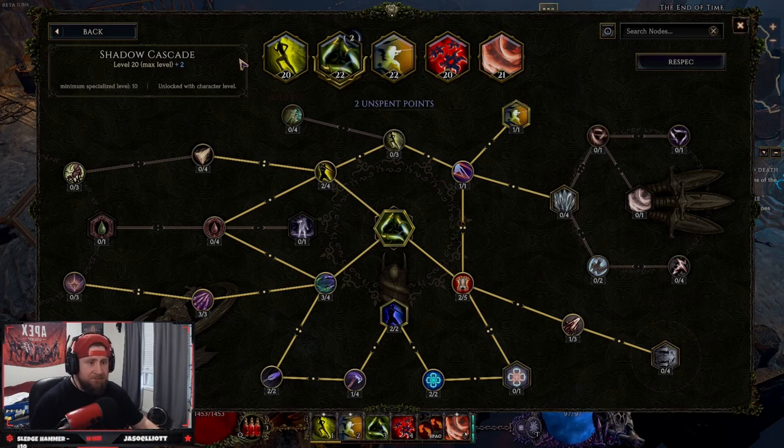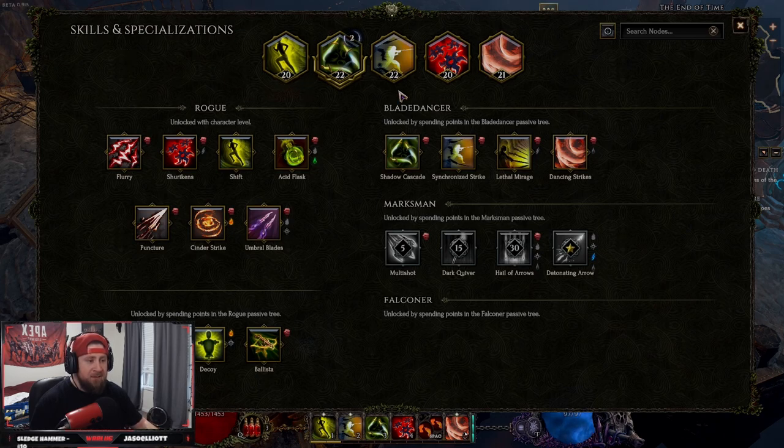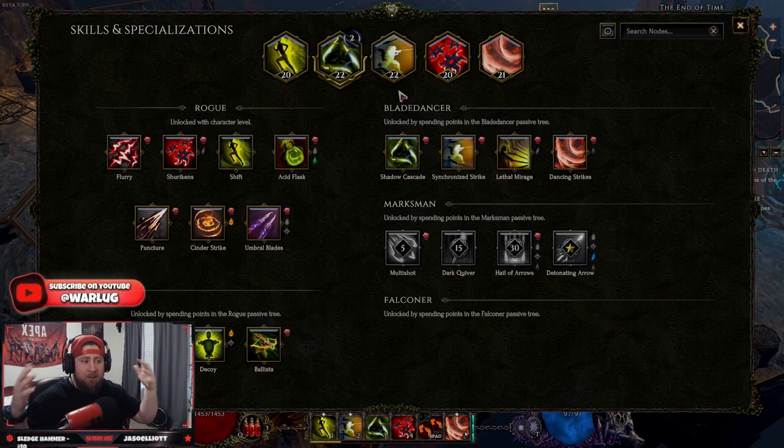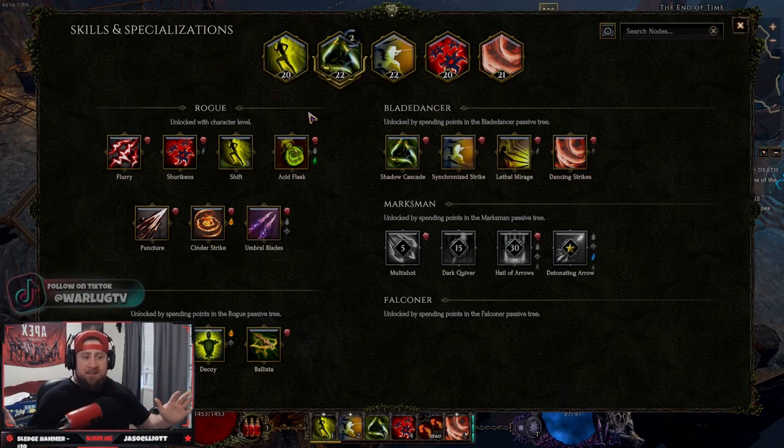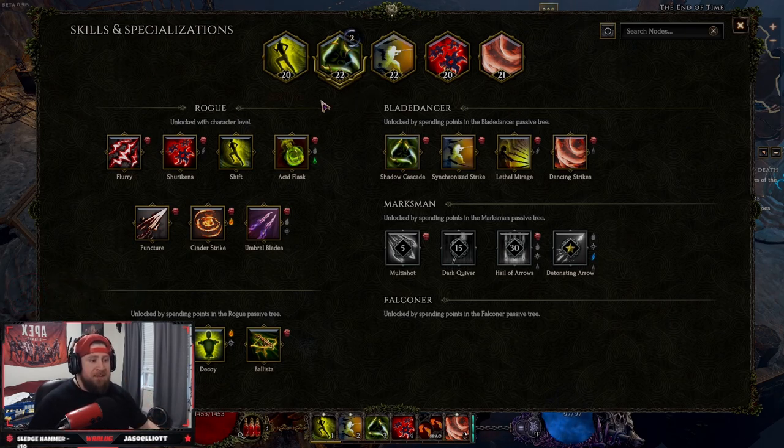Specializations are your five skills that you're going to pick and specialize in, which essentially is how the build of your character works. These are interchangeable at any time while you're playing the character — you can test things out and do whatever you want. There is a caveat though: there are respecs and costs to respec, which we'll get to in just a second.